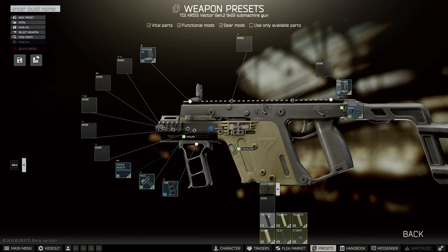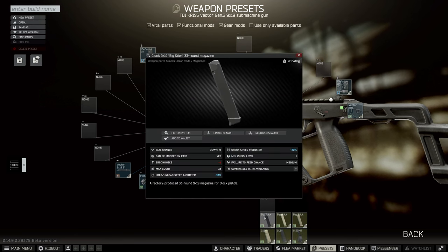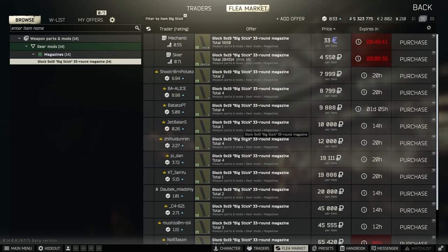At this point we're going to put on the 33-round magazine. There are quite a few mags now, so this one is the big stick 33-rounder. This comes from either Mechanic 3 or Skier 3, but they're also on the flea and they're not that bad.